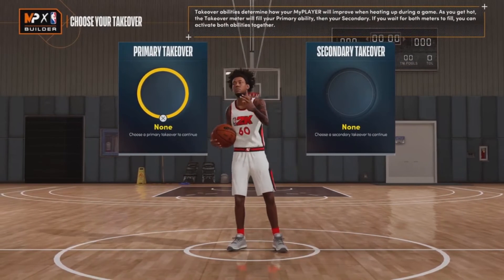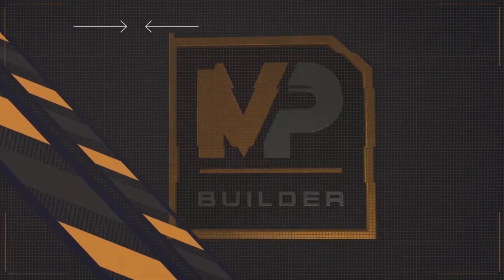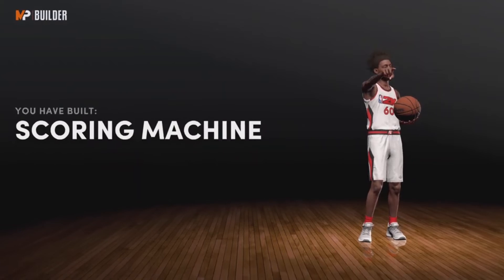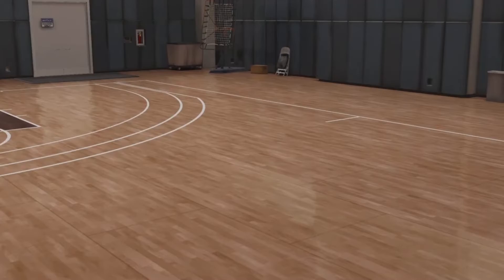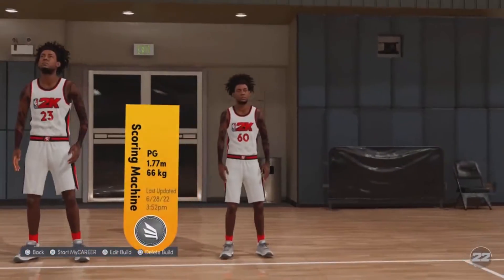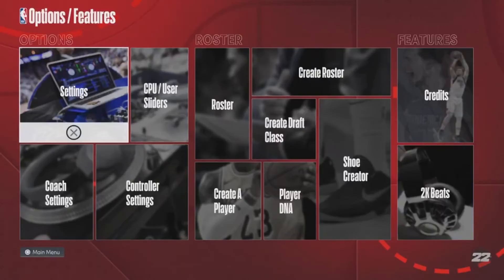The primary and secondary takeover doesn't matter. After you guys are done, you should get the build name as Scoring Machine. If you don't get Scoring Machine as the name of the build, you messed up.